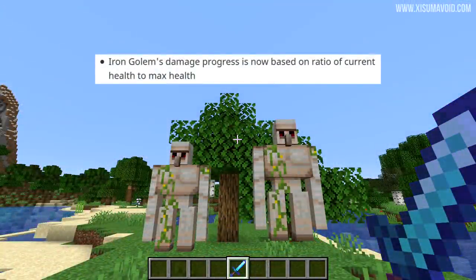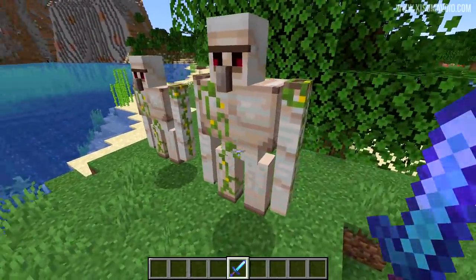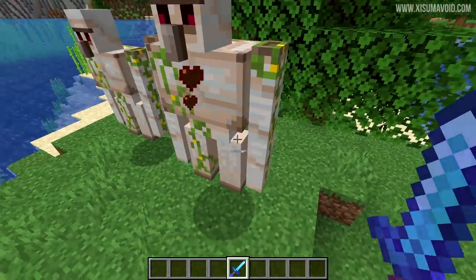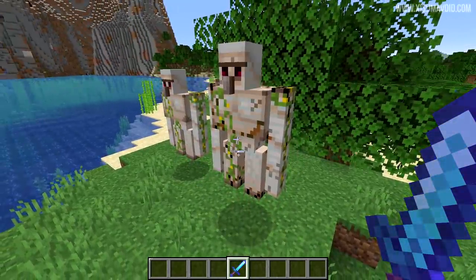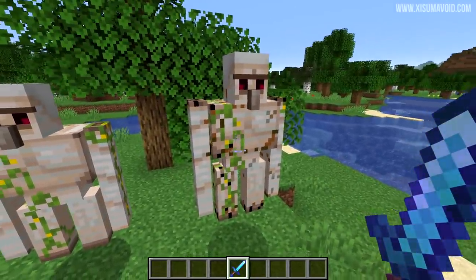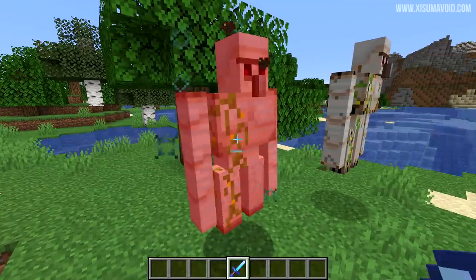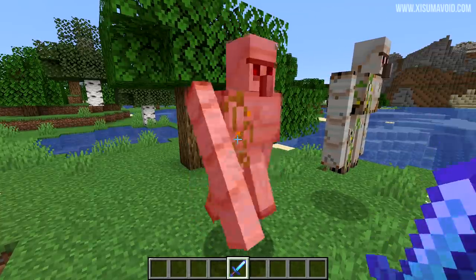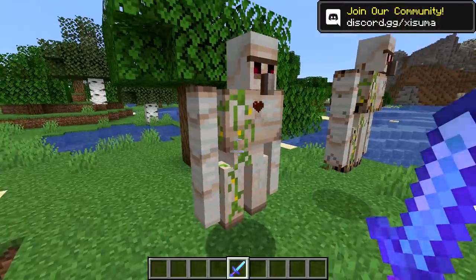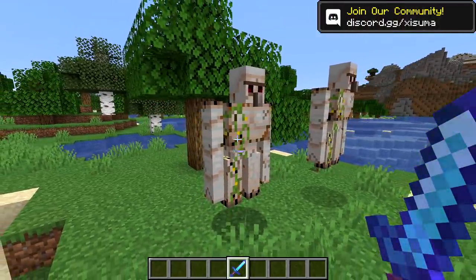Iron Golem damage progress is now based on the ratio of current health to max health. In a previous snapshot, attacking an Iron Golem would cause its texture to change. I've struck this one 3 times — it's a regular one with 100 hit points. Over here I summoned one with 200 hit points, so in theory I need to hit it about 5 or 6 times before its texture changes. And there you go — exactly double. So there was a slight oversight and now this feature scales to the health of the mob.